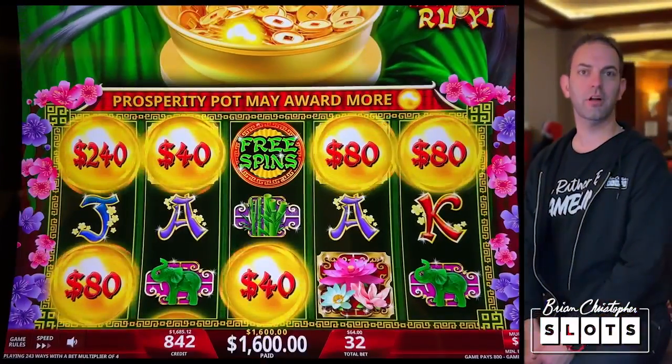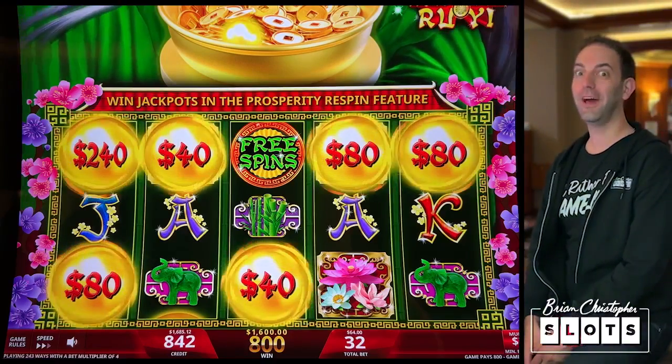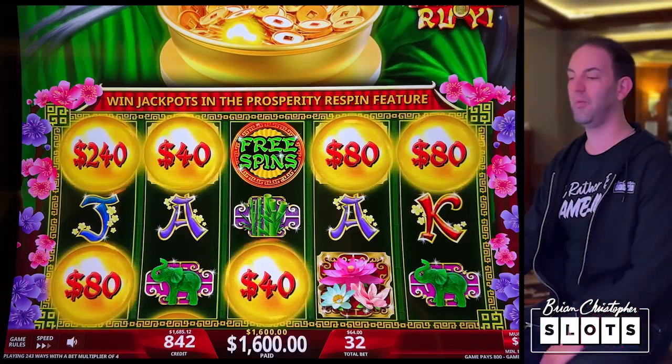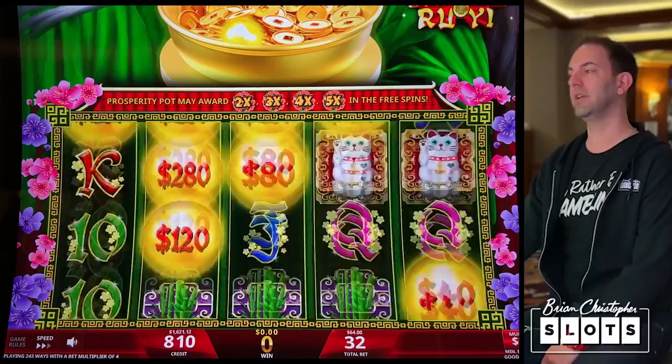Another $1,600 jackpot in our pocket. So $3,200 in jackpots and we have $1,600 in hand — we're up like $1,800 now. That was lucky because we were down a lot. We've only got a few minutes left to play. Let's try and get one more bonus. If we go down to $0 right now we still end up winners today.